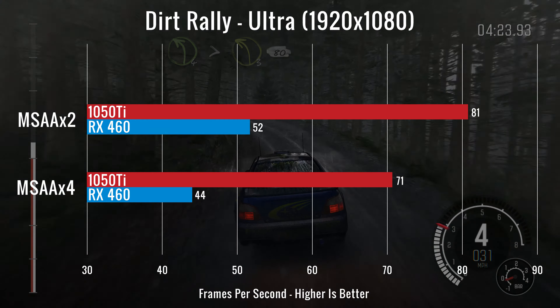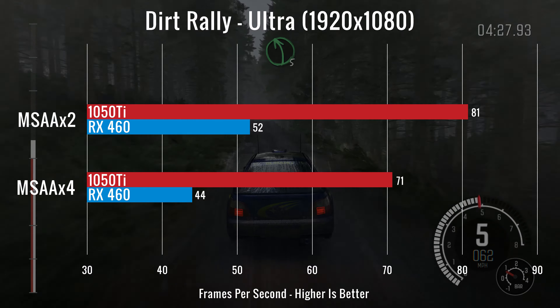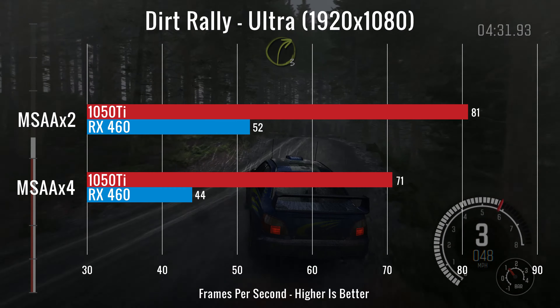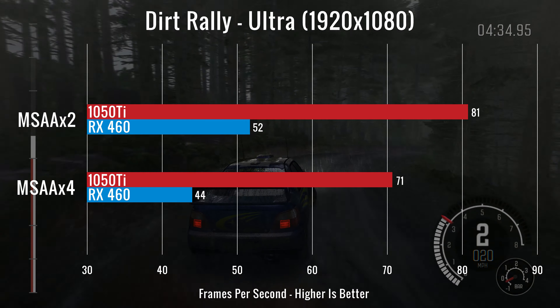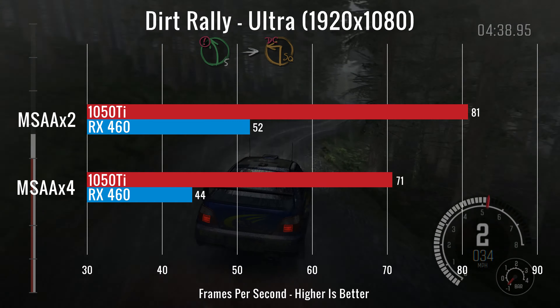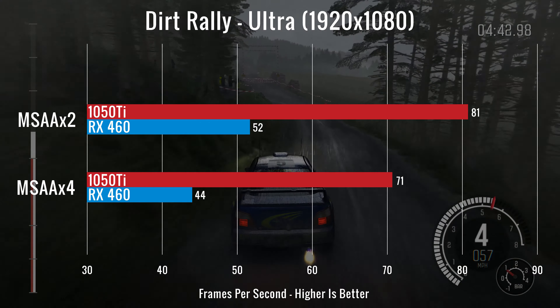For our final test, we decided to run Dirt Rally on Ultra with MSAA at times 2 and times 4. The 1050 Ti ran the game at 81 and 71 FPS for times 2 and times 4. The RX 460 ran at 52 and 44 FPS. The difference between the two at MSAA times 2 was a 29 FPS difference.